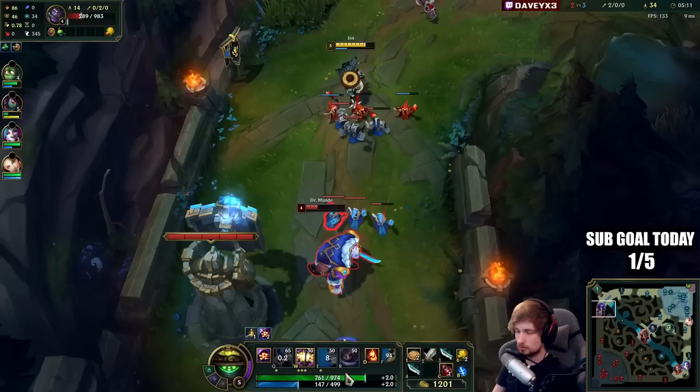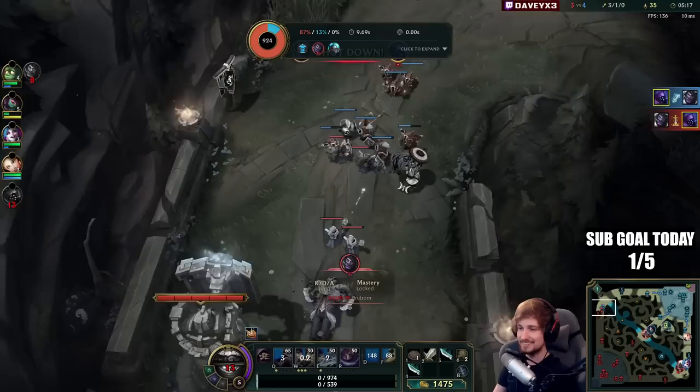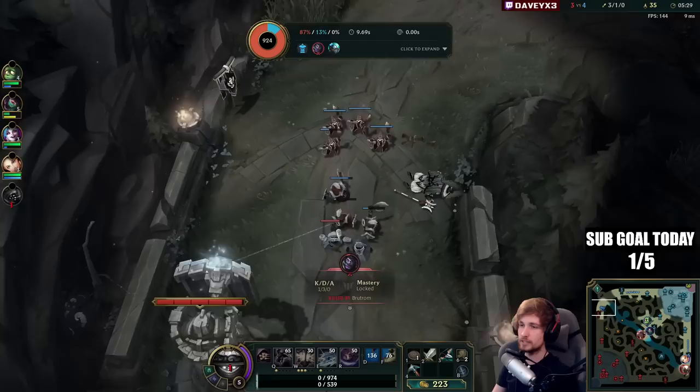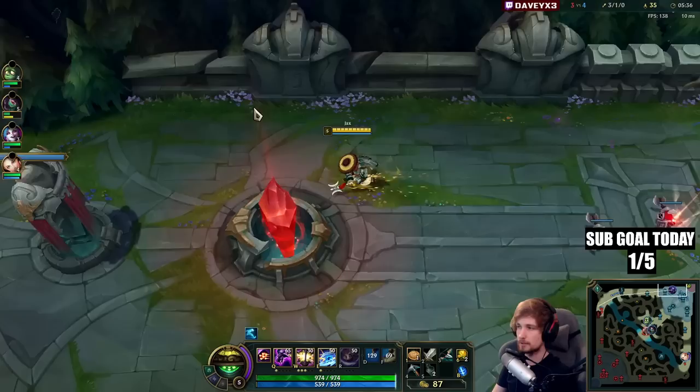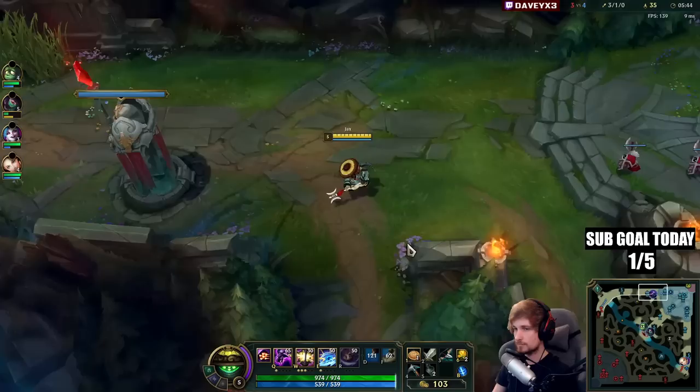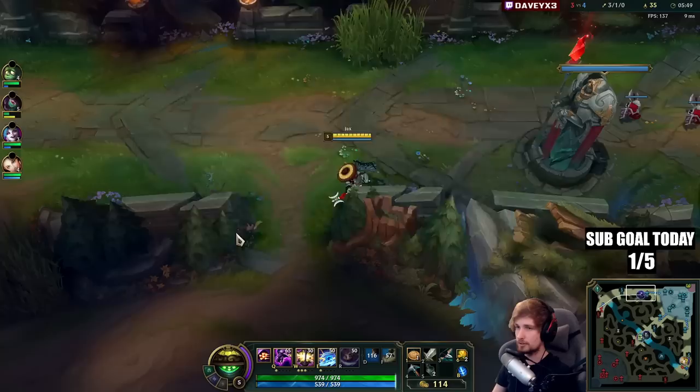I'm probably going to die here — yeah, it's not worth it. Pretty bad. Not okay because the wave is in a really bad spot. Actually it's not that bad because the wave is pushing on our tower. But he's going to lose all the XP here — oh it doesn't get on our tower, that's bad. I'm losing the entire wave now, so definitely not worth it.